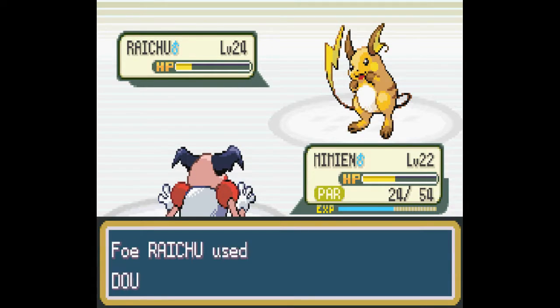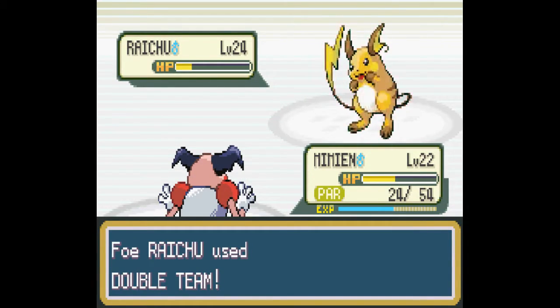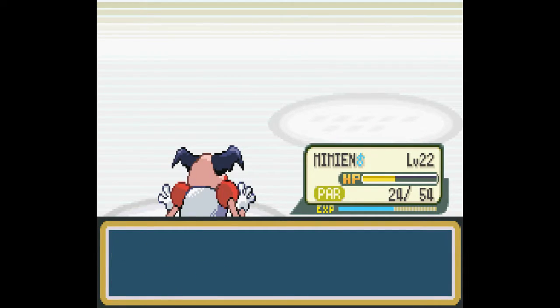Alright. Attaboy Mimian. What's that — is Agility up? Evasiveness — makes it harder to hit, I guess. Alright, Mimian. Attaboy. Nice.